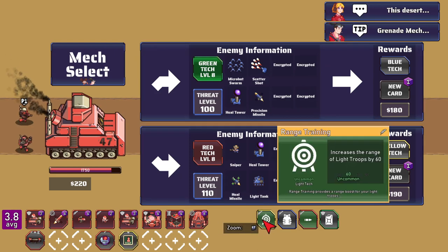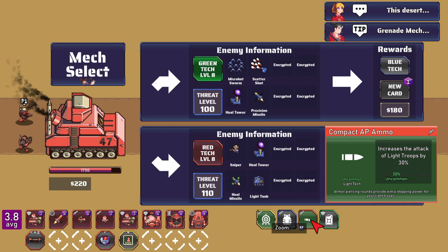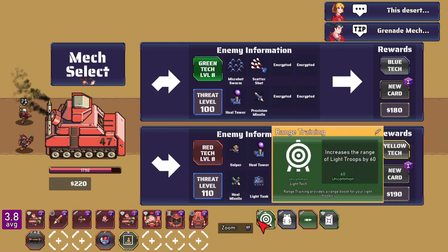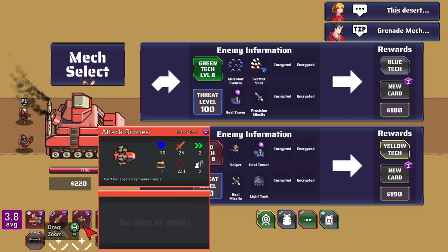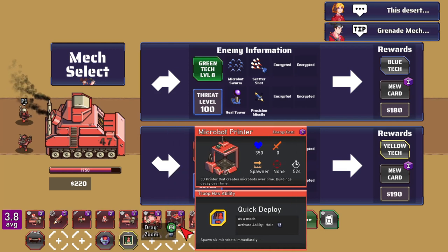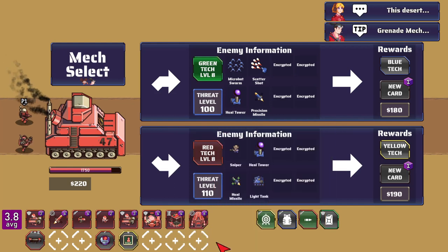Down here we have some bonuses from last time: range training so the range of our light troops is increased by 60, HP of our light troops is increased by 20 percent, attack of light troops increased by 30 percent, and speed of heavy troops by 20 percent. Our units include the brawler close-range melee, precision missile, attack drones, infantry, a doomba — which is a massive Roomba vacuum that sucks up enemies — printers, and drop pods.